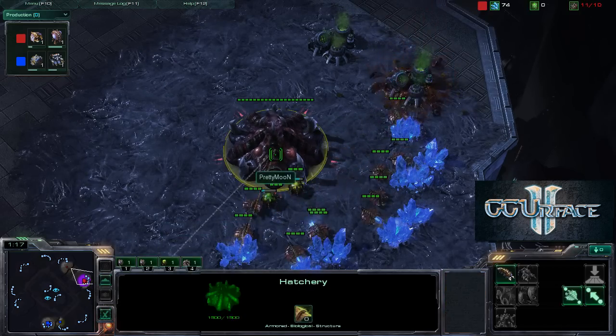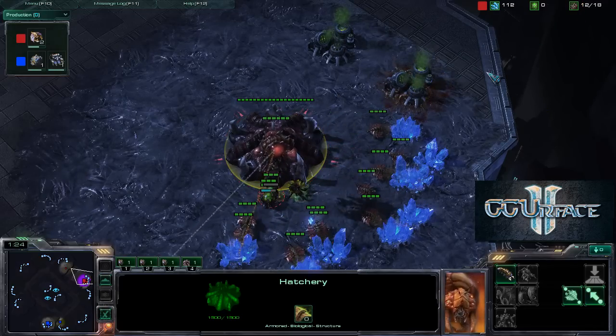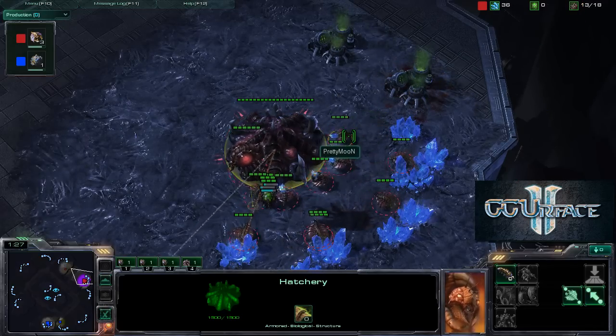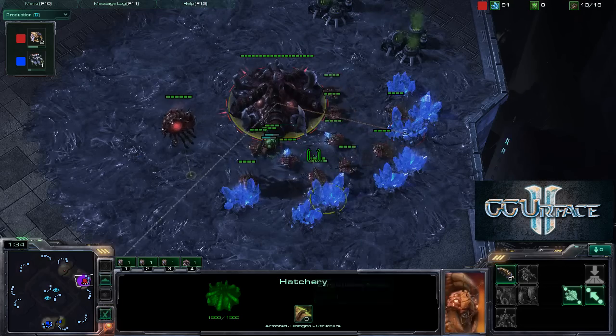We do see the cancel extractor trick. What that does is it allows the Zerg player to have a temporary plus 1 or 2 population. But of course if you do it with all of the gas on the map, you'll get a lot more drones and a lot more overpopulation if you wish.